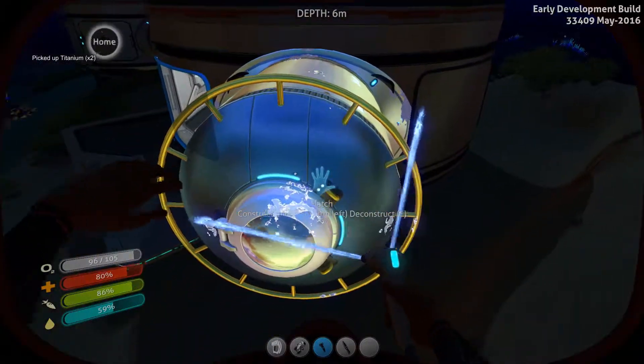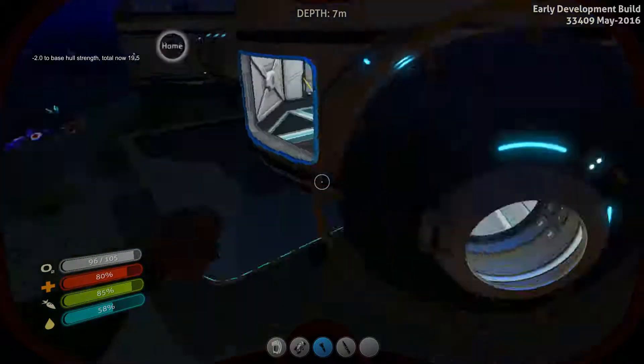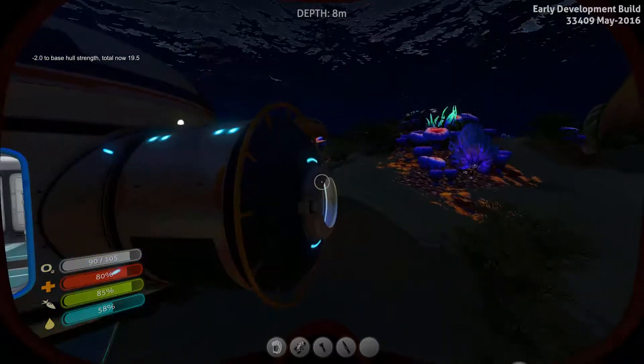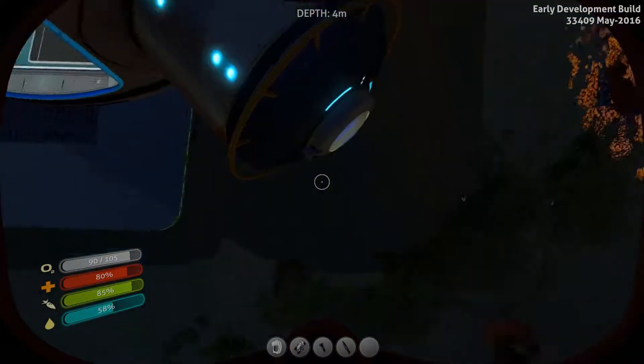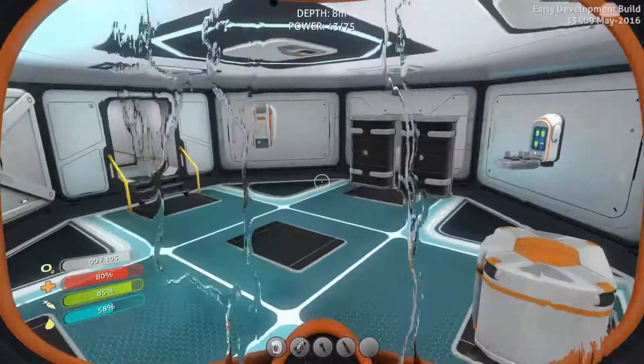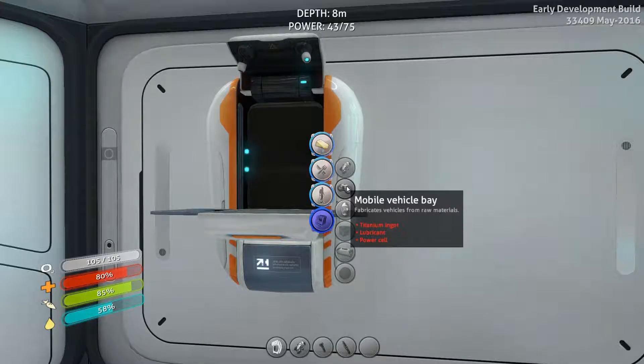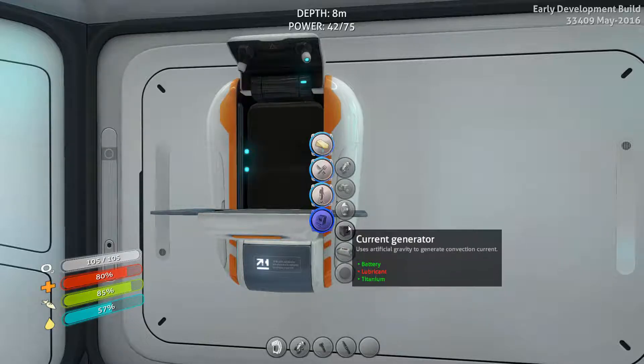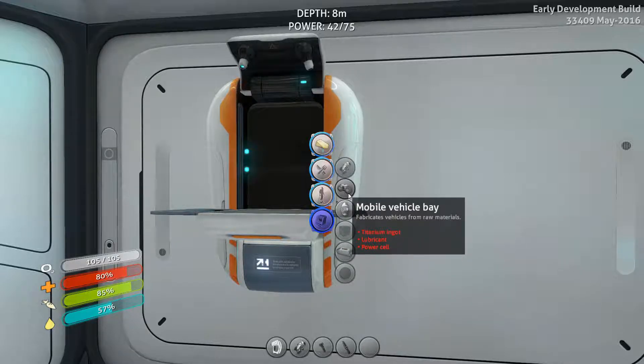This is just us swimming now without the sea glide. We are so much faster than we kicked off the series — nice. Now let's start constructing some interesting vessels. Actually, let's expand the home for now. Let's make this bigger — we could use some space to stretch ourselves in.